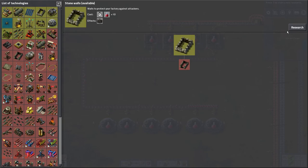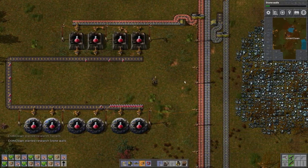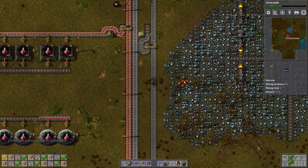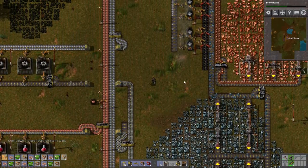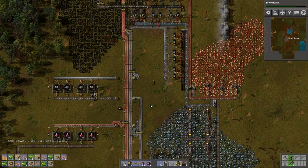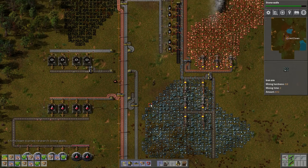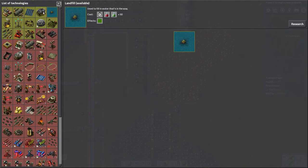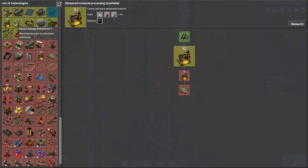Let's do walls. Easy peasy, lemon squeezy. So we've got some iron set up, we've got a lot of plates now — this is going to satisfy us for a long, long time. Let's see what else can we do?